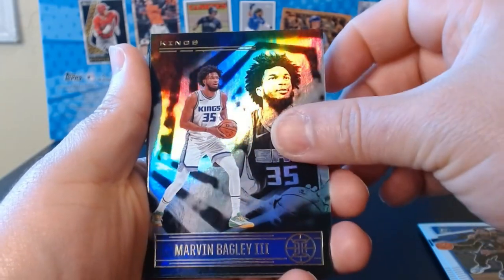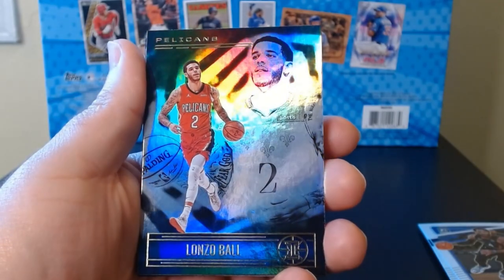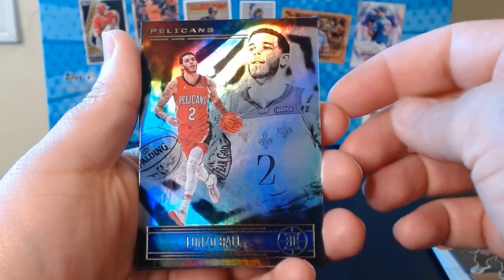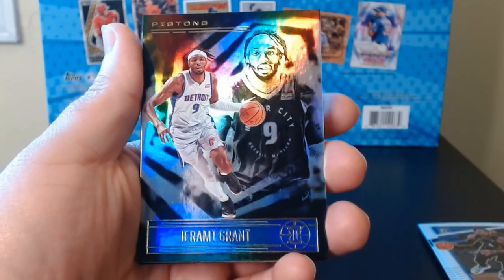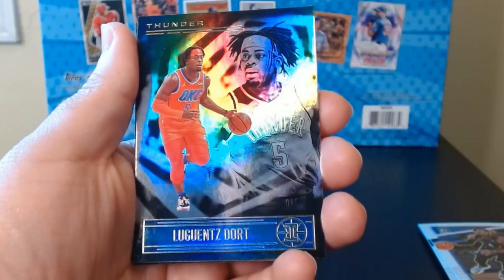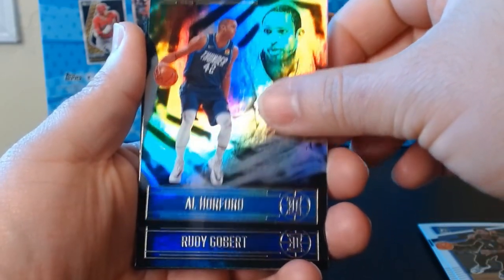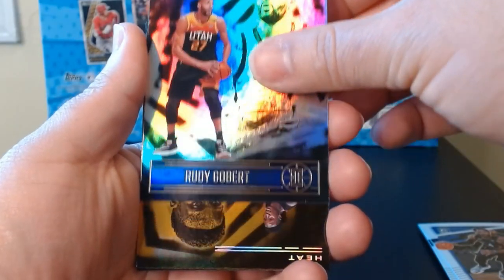Illusions, I love it. Bagley... there's Lonzo — not the Ball that we're looking for, but we'll take a Lonzo. Hopefully he can get back, man — it's so sad, he is a very good point guard and that knee just isn't cooperating. Jeremy Grant, Clint Capella.